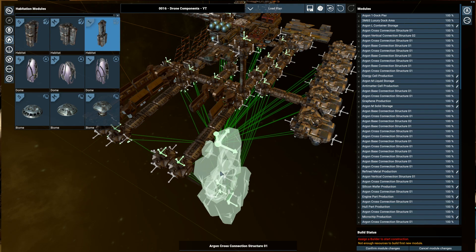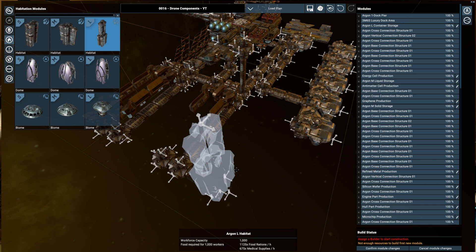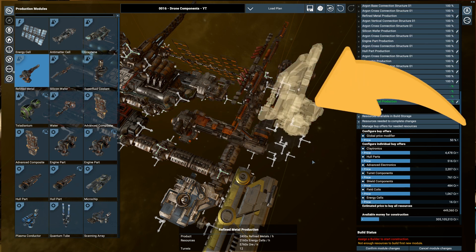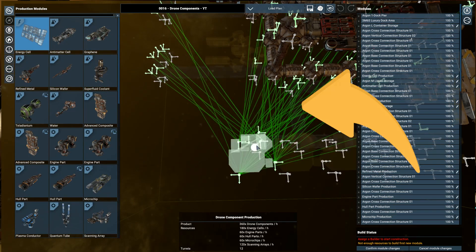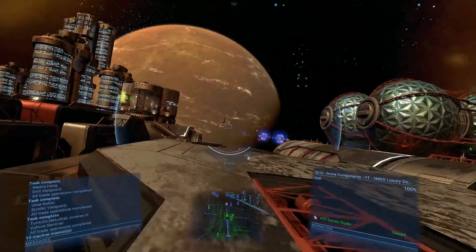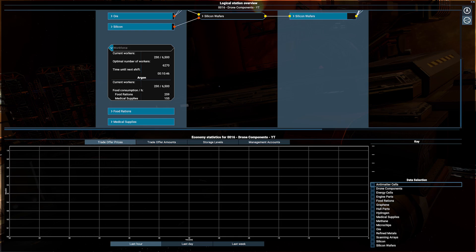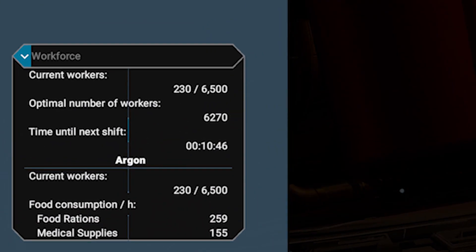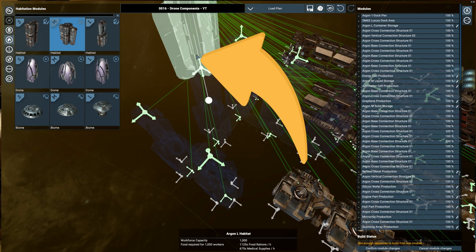Time to upgrade to the advanced version. Before that, I highly recommend placing down a habitat L to start accumulating workforce — this will be useful for the final version. The advanced upgrade consists of adding 1 refined metal production, 2 scanning arrays productions, and 5 drone component productions. For the final version, you can add 1 more scanning array and 3 drone component productions. After checking the optimal workforce, you will need another 5 habitat L and 1 habitat M to host 6,270 workers. Once built, the station will be done and fully functional.